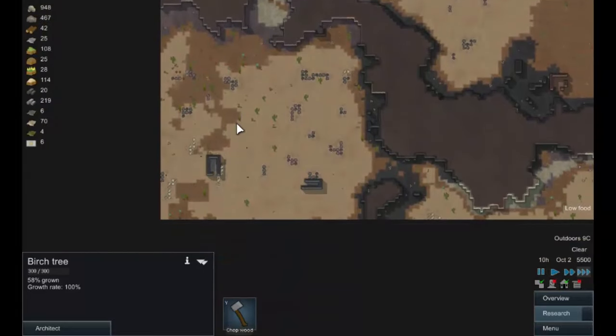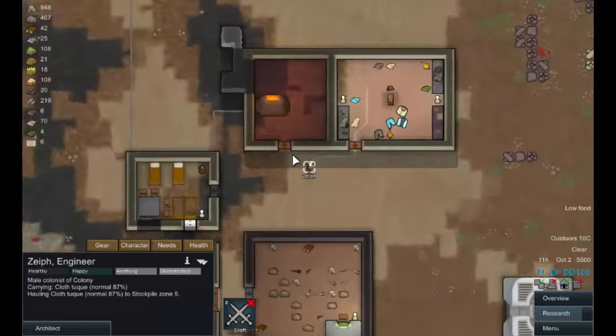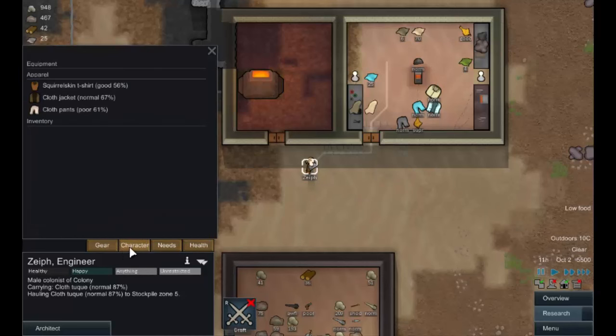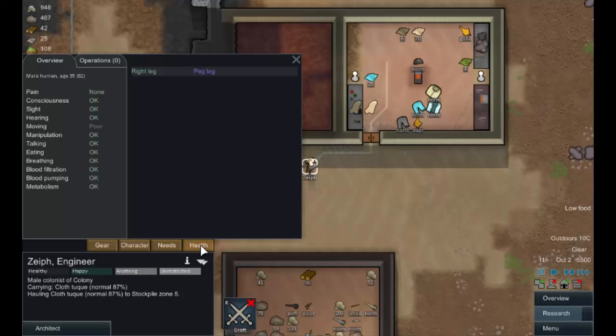We have a new recruit - Zeif the engineer. Let's have a look at him. He's carrying a cloth jacket, and you'll probably want the headgear moved so we can sell it later, but that'll do for now. His gear: t-shirt, cloth jacket, cloth pants - looking good. He's incapable of social, but he's sanguine which means he always has a good mood. He's a slowpoke, but we can live with that - hey, we live in the desert, let's all be a little bit laid back.